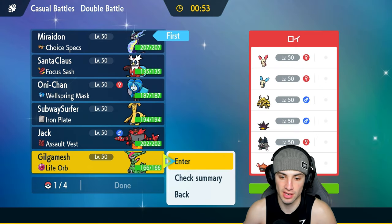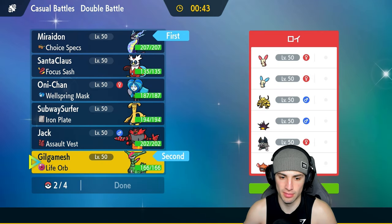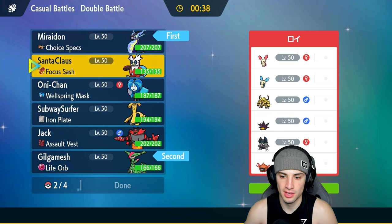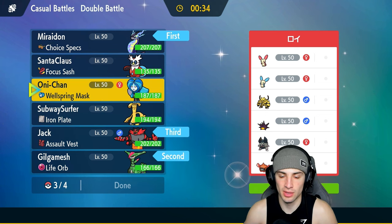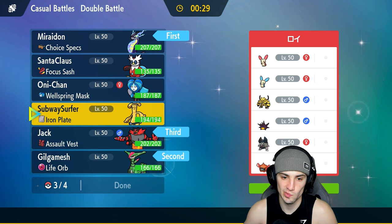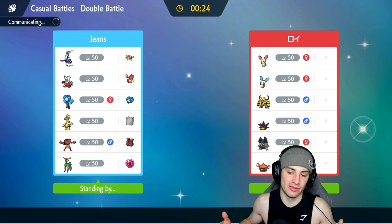I'm going to pair Miraidon with a Pokemon that thrives with Quark Drive — Iron Leaves, which gets Leaf Blade and all that good stuff. I believe Leaf Blade gets a 50% boost in Electric Terrain, which is really cool. Rounding out the team with Incineroar and Iron Bundle — it really thrives with Electric Terrain on the field.